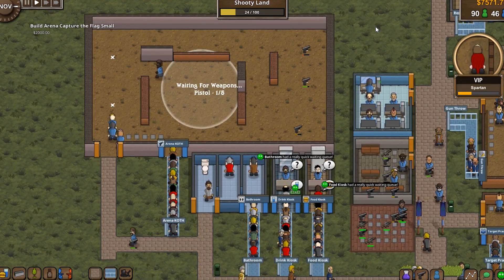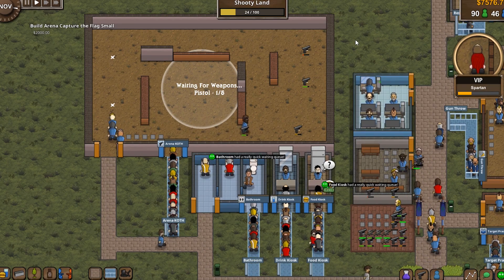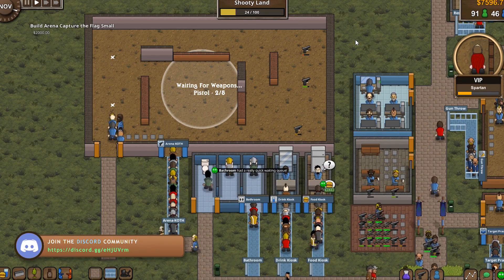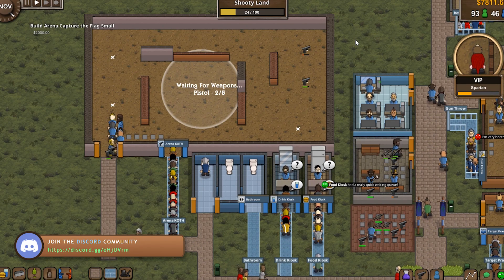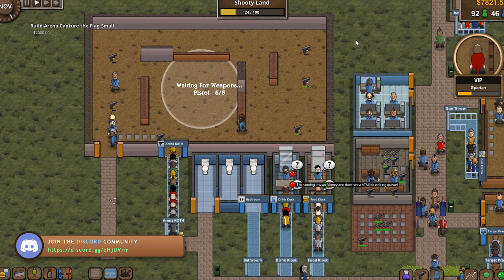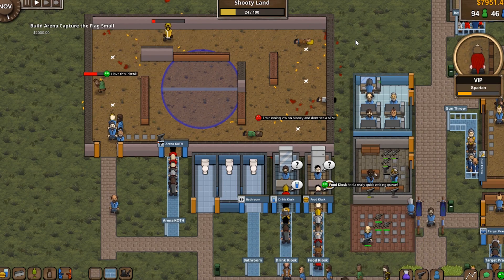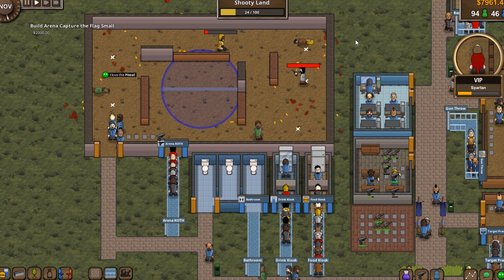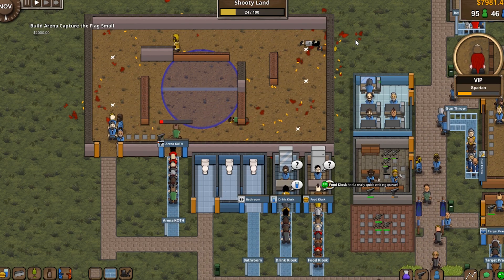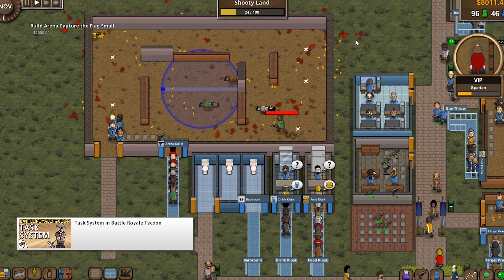One of the most significant features I've added was the ability for a transporter to carry multiple weapons at once. This was something I've wanted for a long time, since while playing the game it's very frustrating to constantly be waiting for weapons to be delivered. The solution was to hire more transporters, but it looks quite bad when the park requires 30 transporters just to function. I finally decided to tackle this and surprisingly it was much easier than I previously thought.